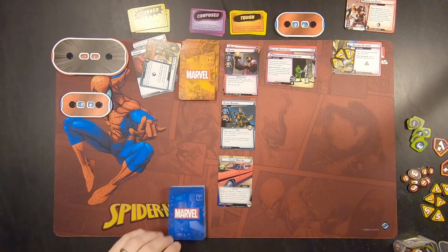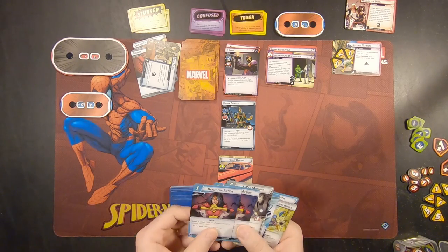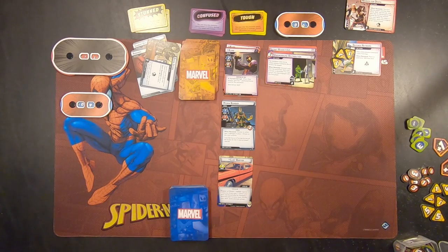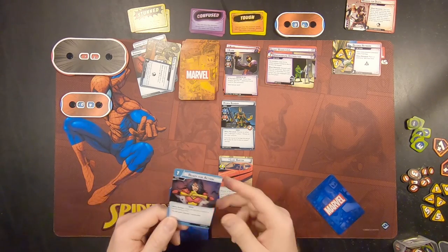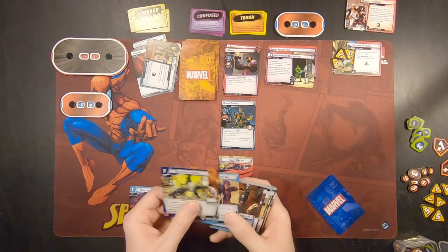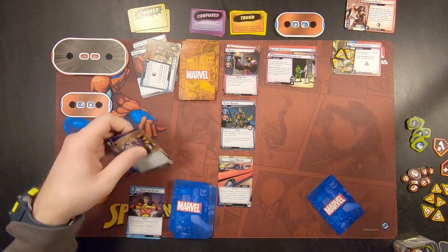So we start out with Clint, and he is going to have a hand size of 6, so let's go ahead and draw up. It looks like I've got some leadership cards — an ally, an upgrade, and another ally. The first thing is, we've got Weapon of Choice Action: spend one resource of any type, search your deck and discard pile for Hawkeye's Bow, add it to your hand, shuffle your deck. I'm going to go ahead and spend one Mental resource and search our deck for Hawkeye's Bow, which we greatly need. There it is.